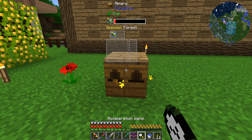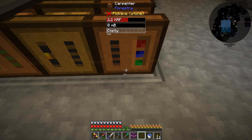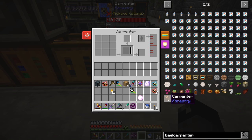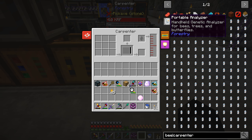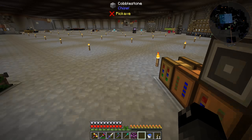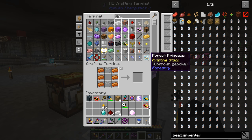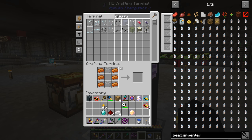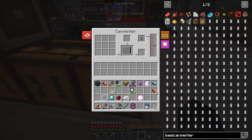While the bees are breeding, I remembered we should make a pretty important item from Forestry so we know if a bee mutated - maybe it's half common or whatever, we need to be able to tell. We need a portable analyzer - this is different than what I've used before. We previously had a bee laser and a tree laser; this one is used for bees, trees and butterflies. We need a portable analyzer with two buckets of water, tin, diamond, redstone, and glass panes.